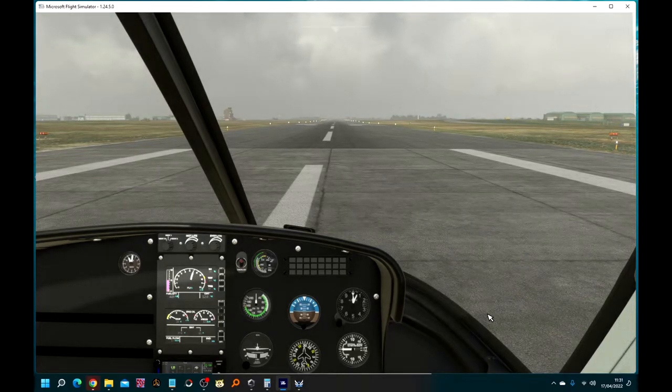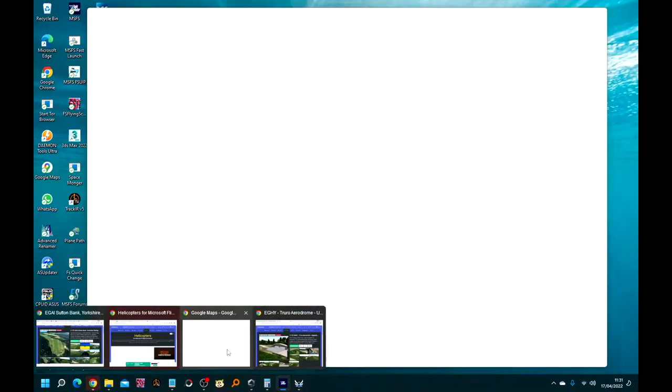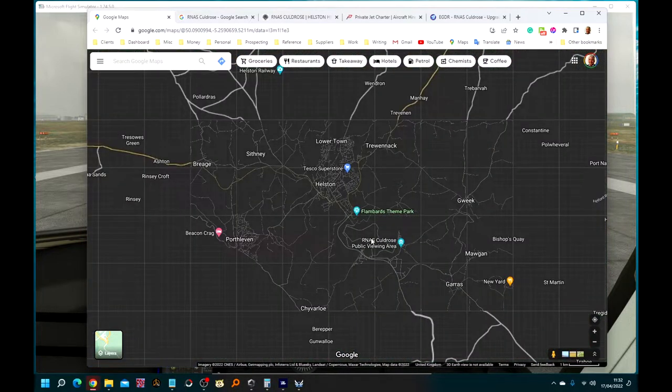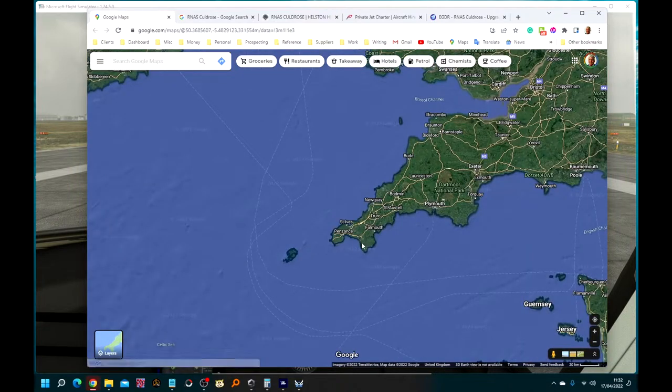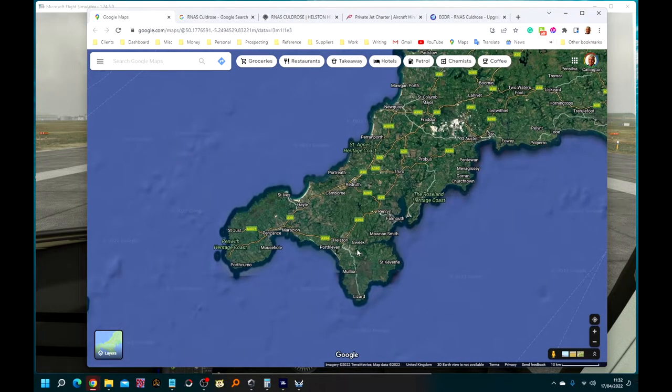Hello, it's Easter Sunday, this year the 17th of April, and we're at Culdrose. The weather looks a bit gloomy. First let me show you where we are. RNAS Royal Naval Air Station Culdrose is in Cornwall on the Lizard — that's this part of the south-west of England, right down near the tip, west of Falmouth, just east of Helston.